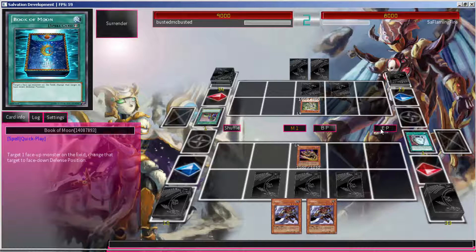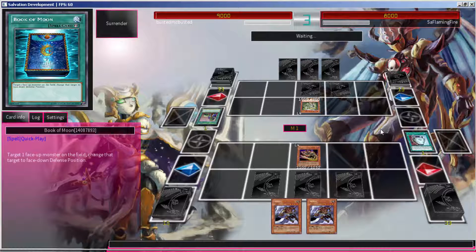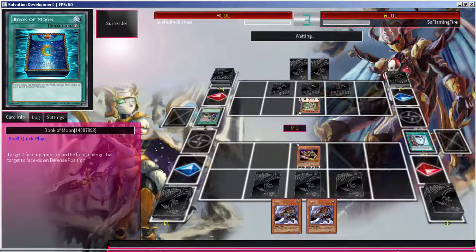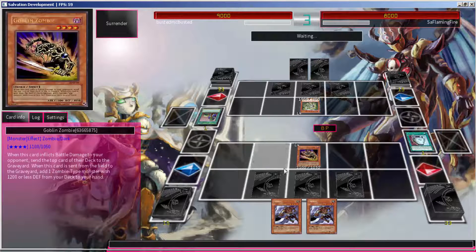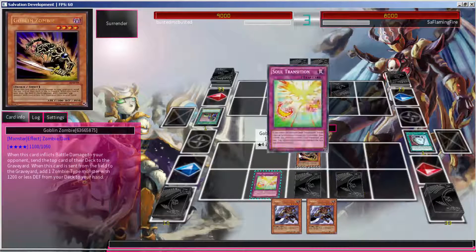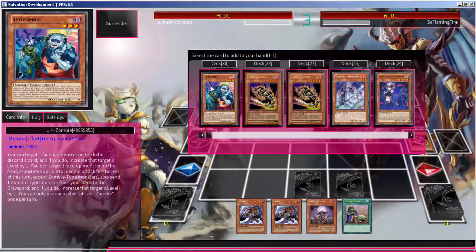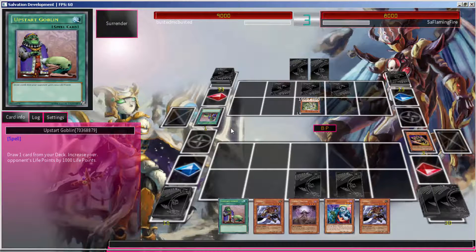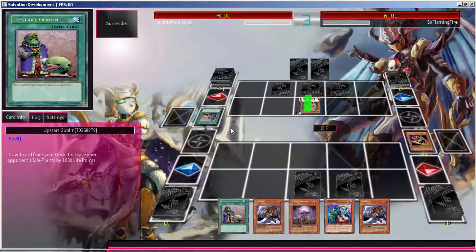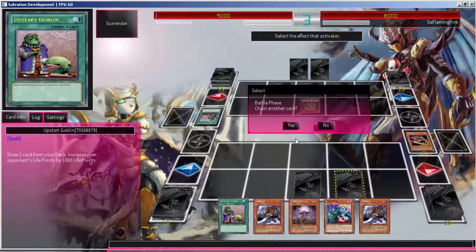As you can see right now, a Pot of Prosperity into a Soul Transition — that is so amazing. I really don't know why I wasn't running other draw cards besides the Lord. But to make the deck more consistent: I hit Pot of Prosperity into Soul Transition and look at that, I'm already at seven cards and I haven't lost anything in the process.